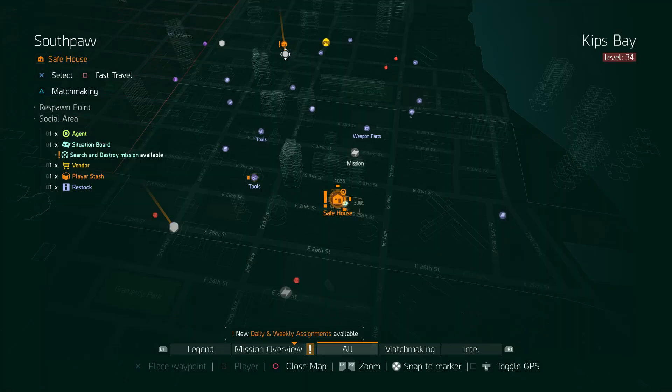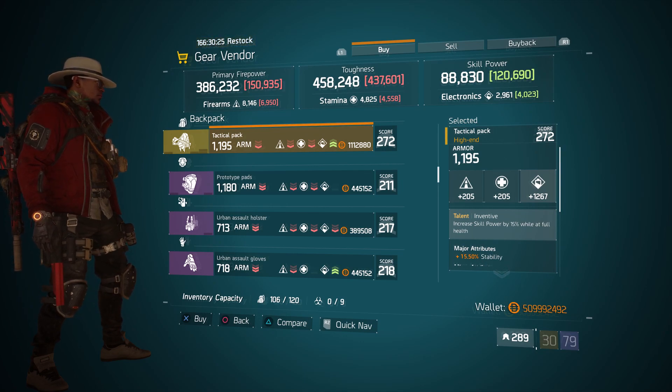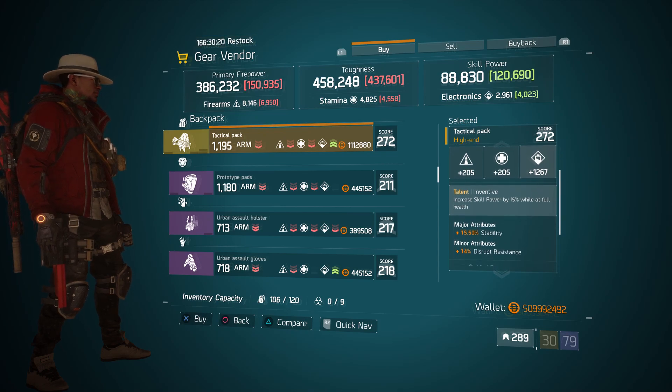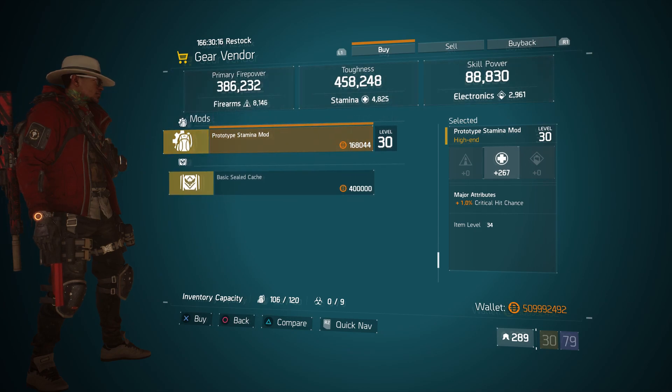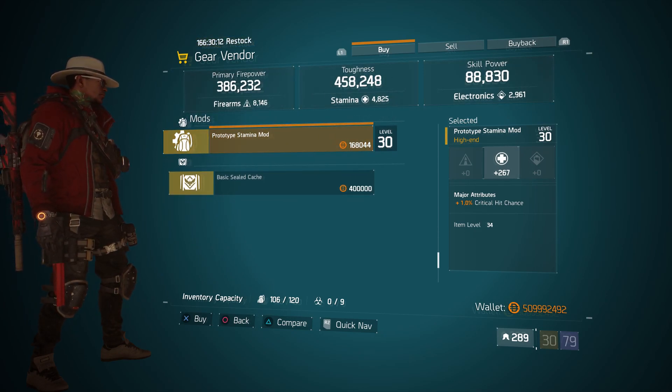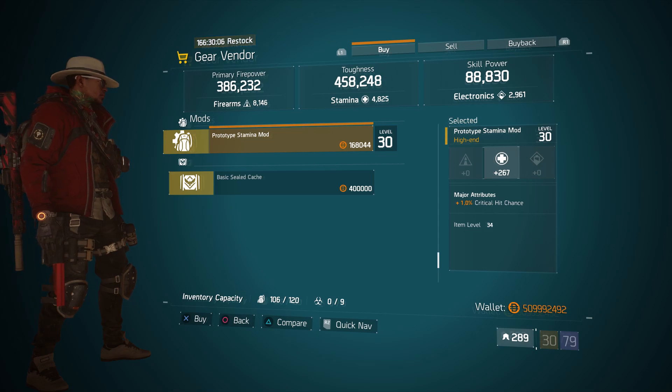For our next gear item, we're going to head over to the South Paw. Here the gear vendor has a Tactical Pack with the talent Inventive on there, with a gear score of 272. The armor is 1,195, its roll for electronics is 1,267, and the attributes are stability and disrupt resistance. Also here we got a Prototype Stamina mod with 267 stamina and 1% crit hit chance. I'm going to grab a bunch of these because mine are 266, so these will work.